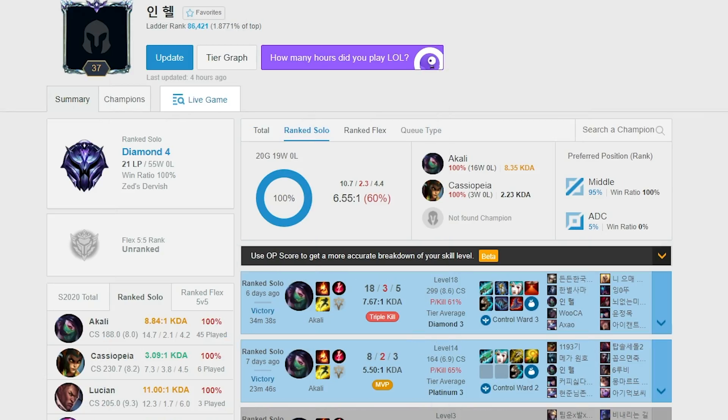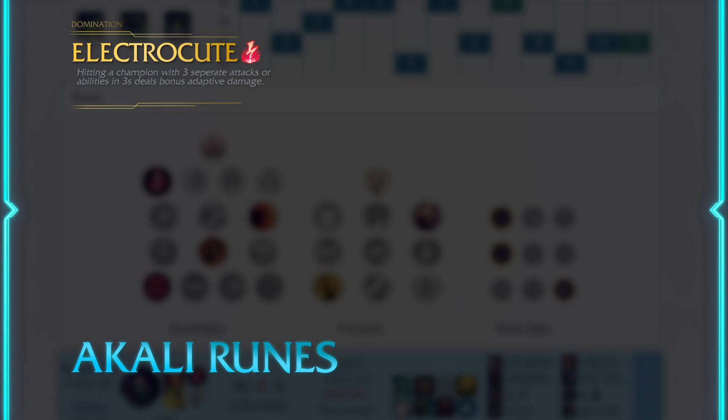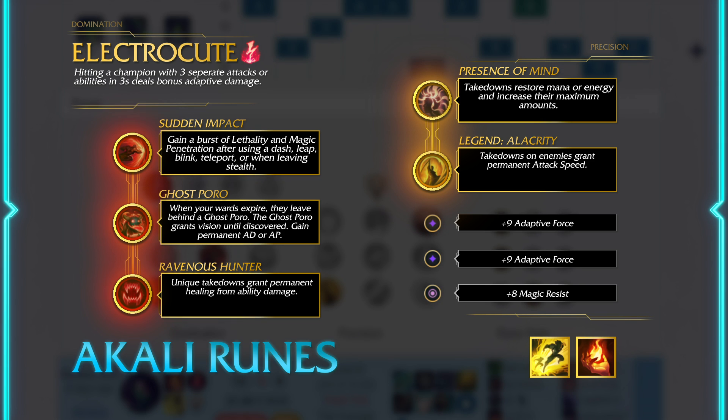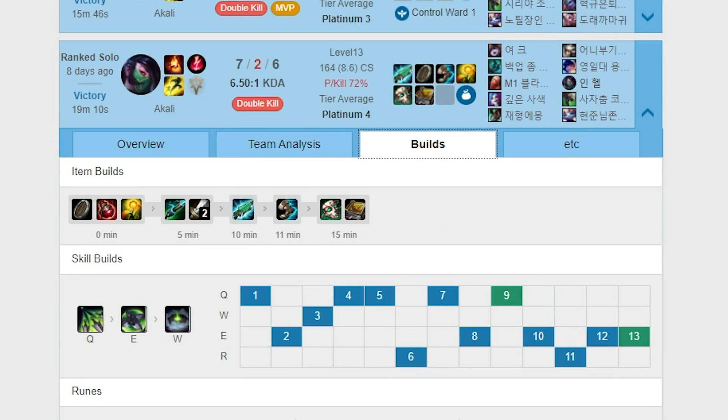First off, let's take a look at his OPGG. It's a fresh account and 45 of the 55 wins have been with Akali. In every Akali game, he takes Electrocute with Sudden Impact, Ghost Poro, and Ravenous, and Precision is his secondary tree electing to go with Presence of Mind and Coup de Grace. Minor runes are always the same — two adaptive forces and then Magic Resist or Armor depending on the matchup. In almost every game, his first three major items are the same. He buys Doran's Shield at the start, of course, and builds Gunblade, Sorcerer's Shoes, and Liandry's. After that, it's all situational, meaning it depends on the state of the game.